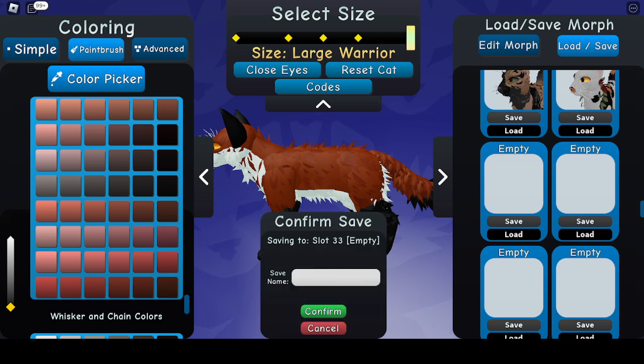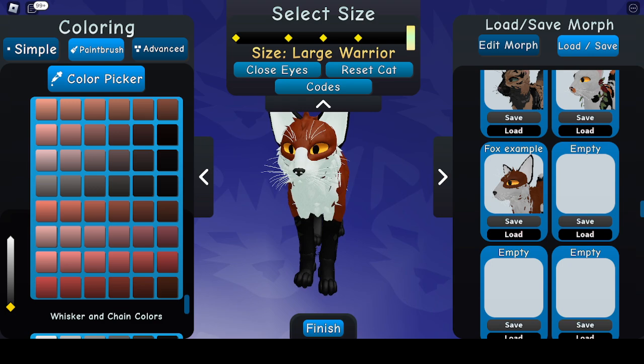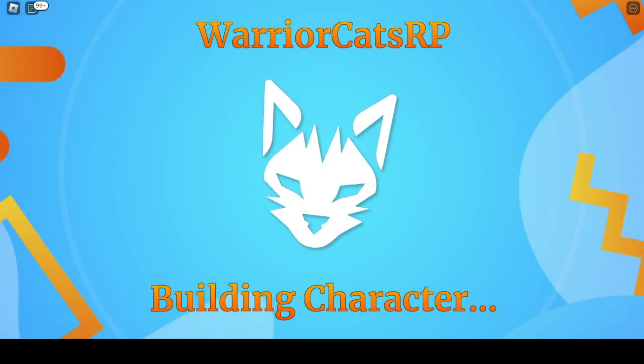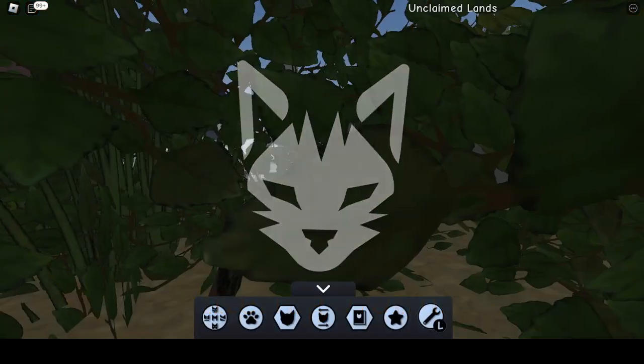Go here, and we have fox example. That, my friends, is how you make a neat looking fox. Let's see what he looks like in game. You can use this tutorial — this is a free-to-use morph idea.